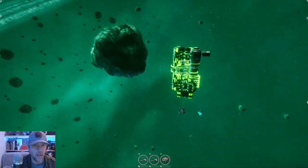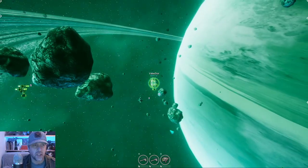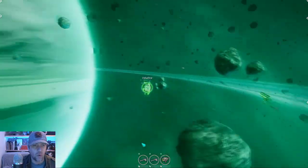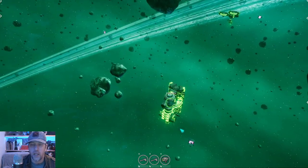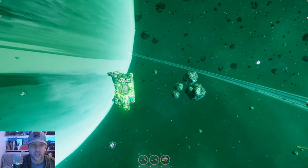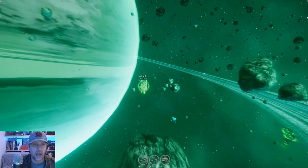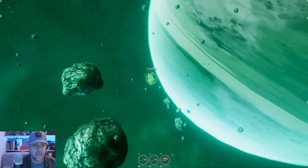There was an issue with some mercenaries not wanting to perform their transport auto-task properly. They were confused when your station where they were dropping off ore was too close to the silo where they were picking it up — getting them in a gray zone where both colliders were overlapping, creating a bubble where the ship didn't know what to do. That has been properly addressed and fixed.